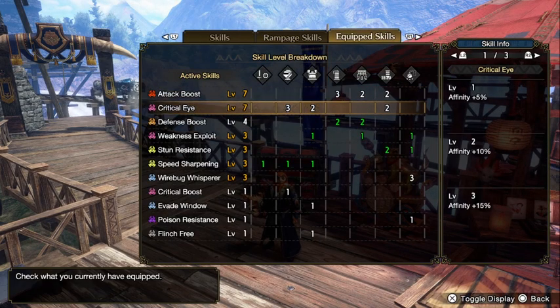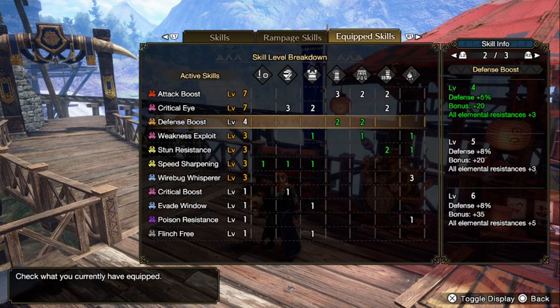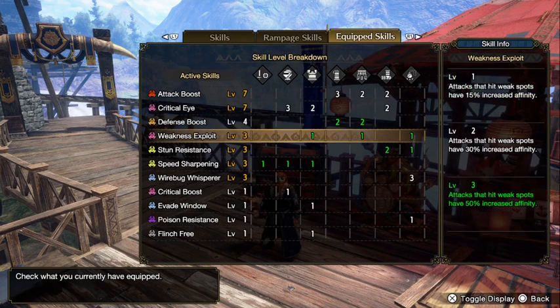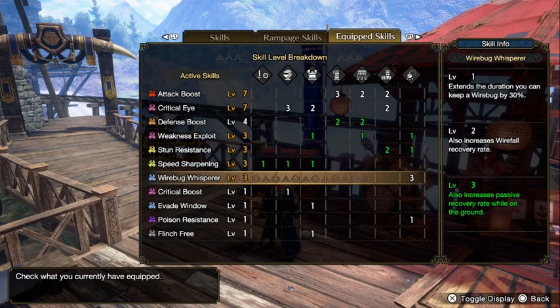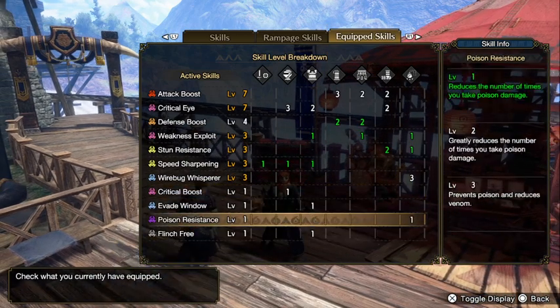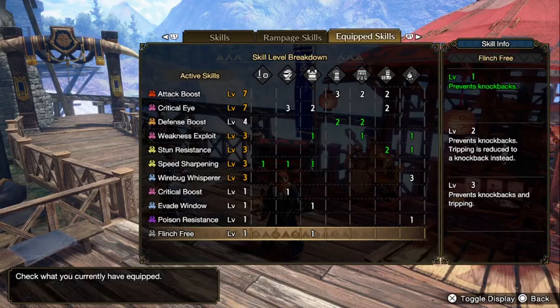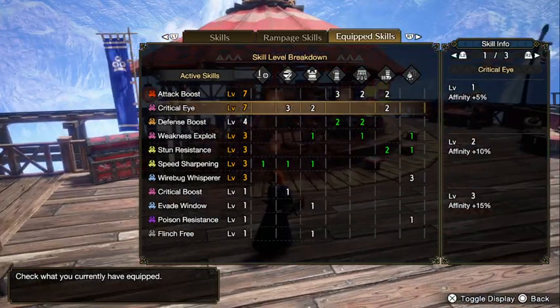If you look at the skills: we still get level 7 Attack Boost, level 7 Critical Eye. I slot in Defense Boost because I didn't know what else to put in the level 1 slots — might as well have more defense. Then 3 Weakness Exploit, Stun Resistance level 3, Speed Sharpening level 3, level 3 Worrybug Whisperer from the talisman, level 1 Critical Boost, and of course Flinch Free 3 from the Nargacuga armor — so you can play multiplayer.